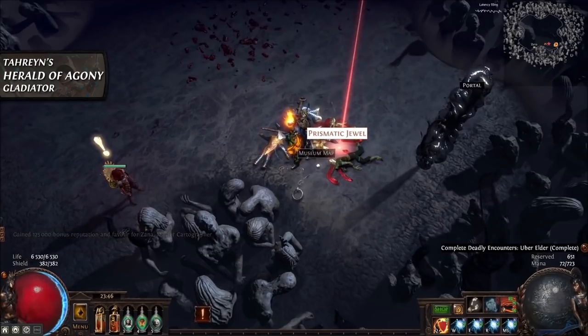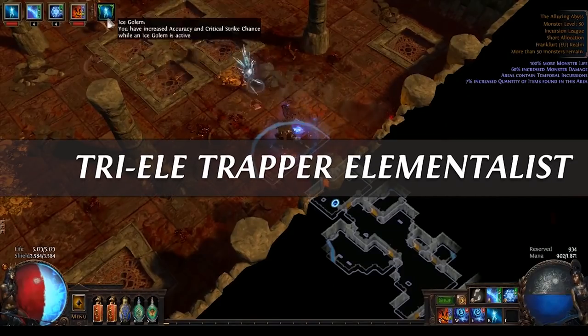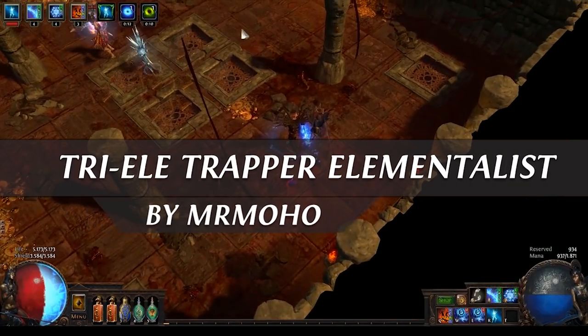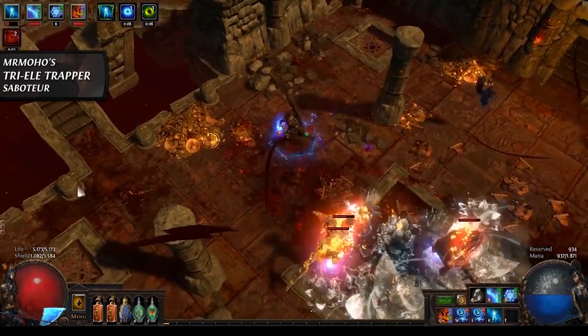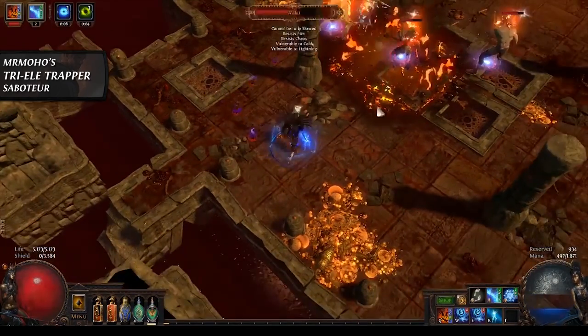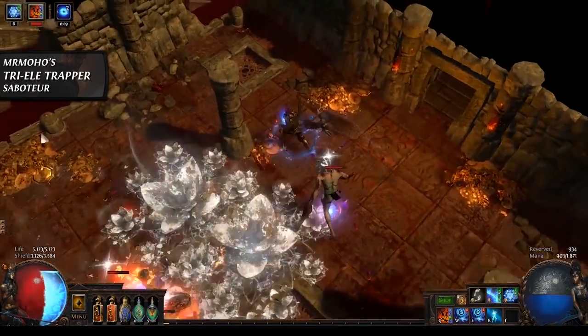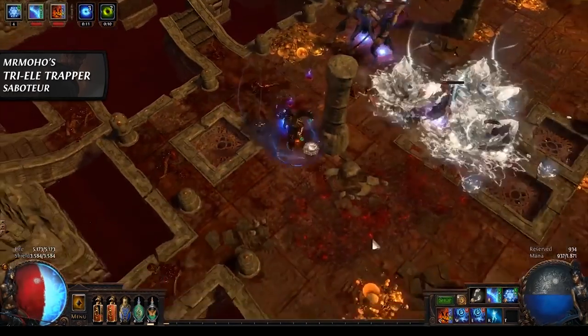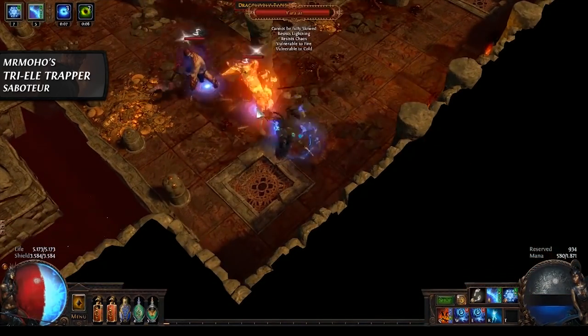However, as you progress the skill it scales very efficiently into late game. Coming up third on the list is a Tri-Element Trapper by Mr. Moho — a build I featured in the past, but due to some powerful buffs to Shock Nova and Ice Trap I thought it was worth a revisit. This setup cycles primarily through three different trap skills: Fire Trap, Ice Trap, and Shock Nova Trap.